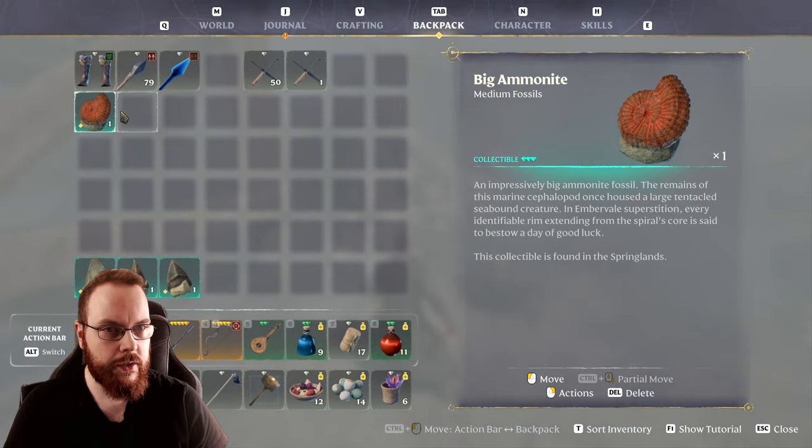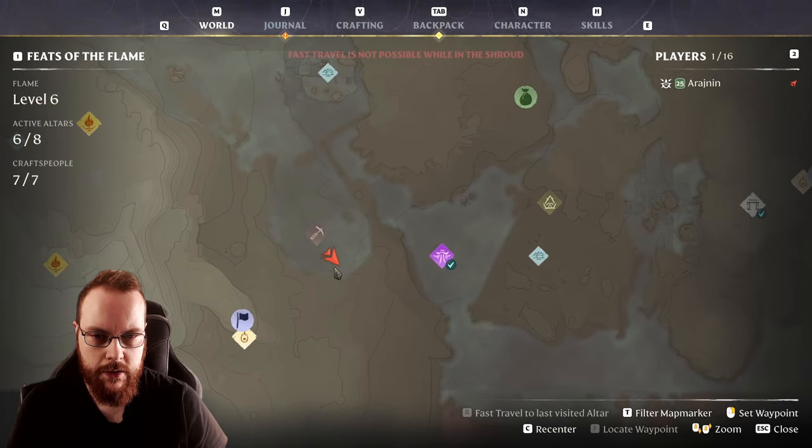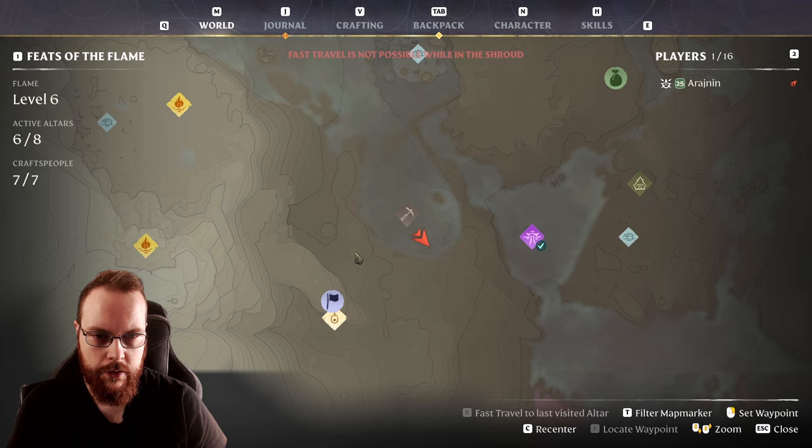Here we have the first one. Right in this location we have the big Ammonite. And on the map it is right here in Sea Lion Quarry, right about there.